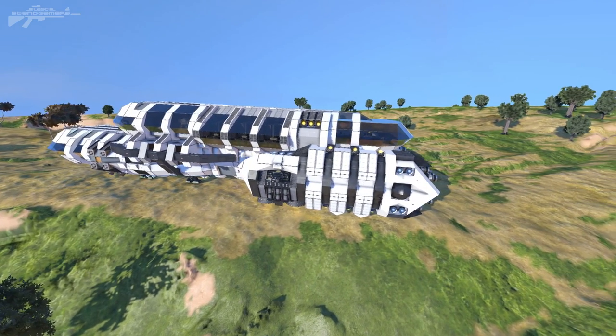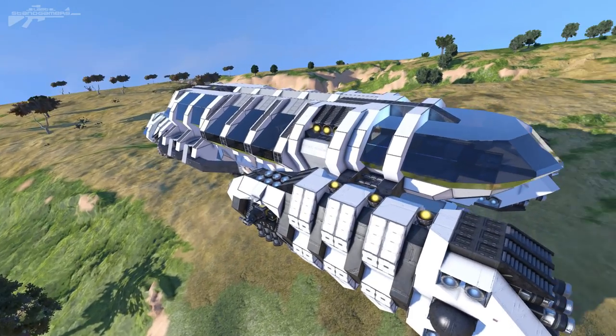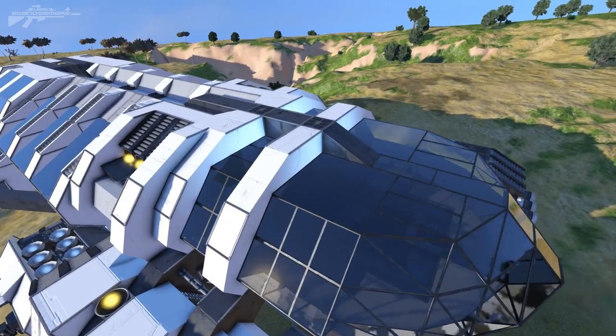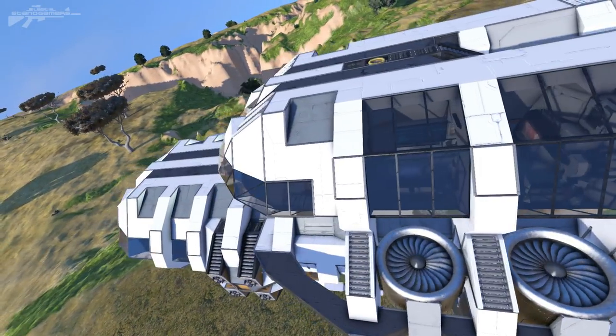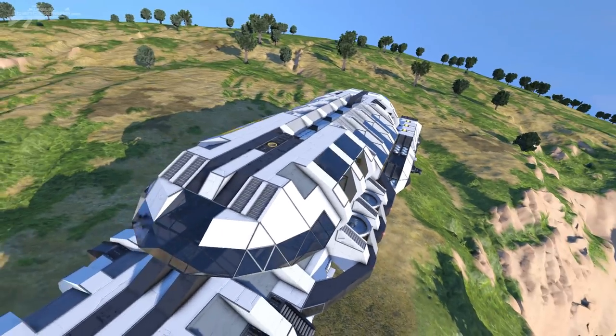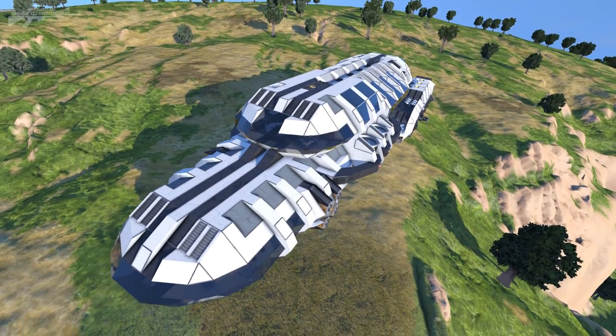A lot of ships lose that civilian feel by being over-armored and overprotective. I think the creator has achieved this by using a white-gray color combination with lots of glass, leaving it very exposed. As usual, we'll take a look around the exterior and then we'll pop inside and just admire the beautiful interior.